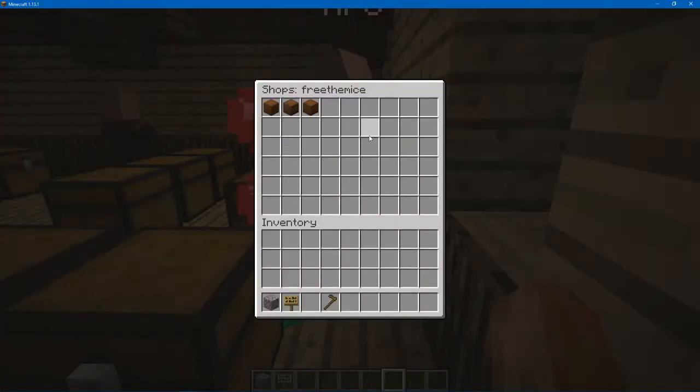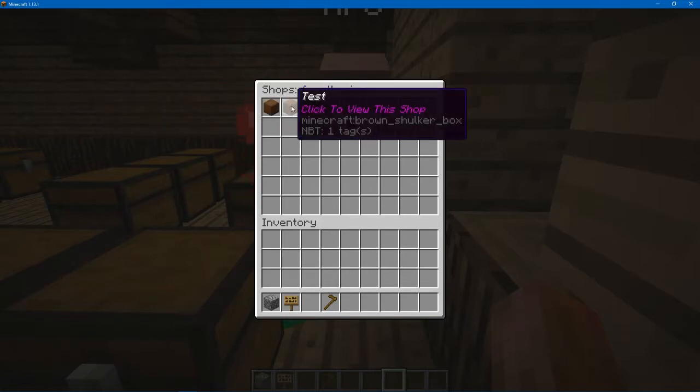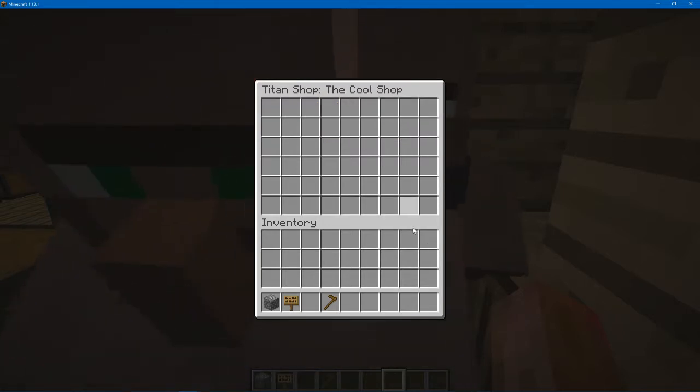There you go. Now when you click on him, your shops will come up. As you can see, I have three shops, but here's the new shop that I created — the Cool Shop. I simply click on that.